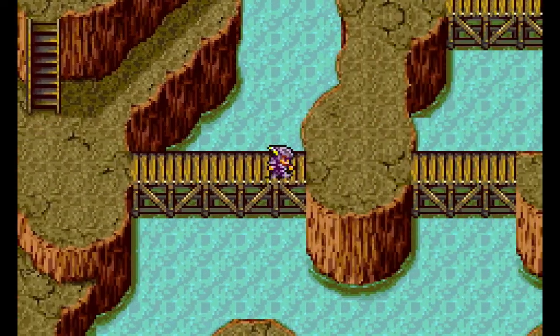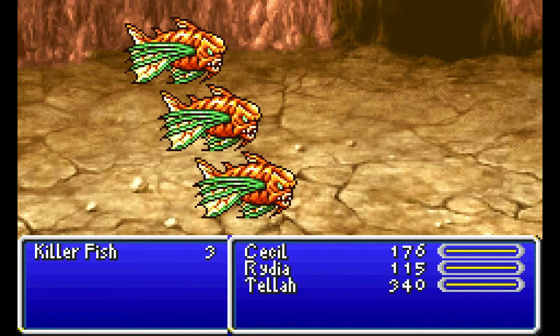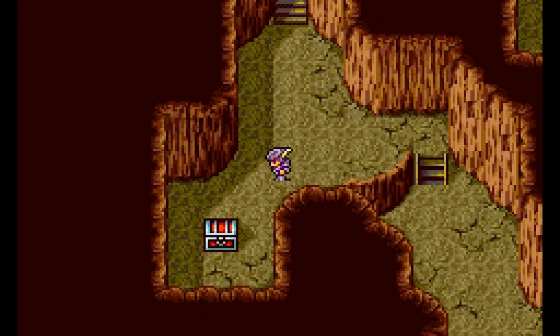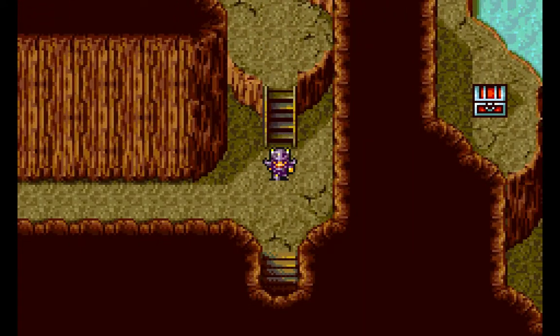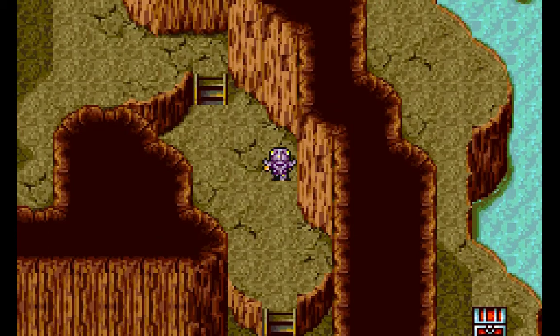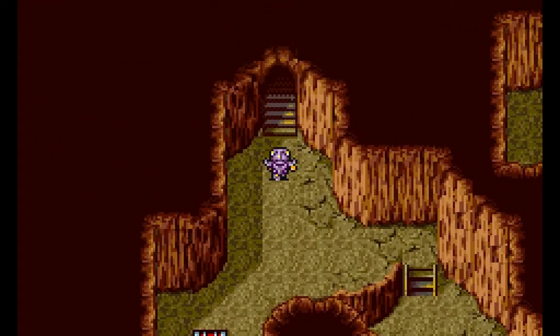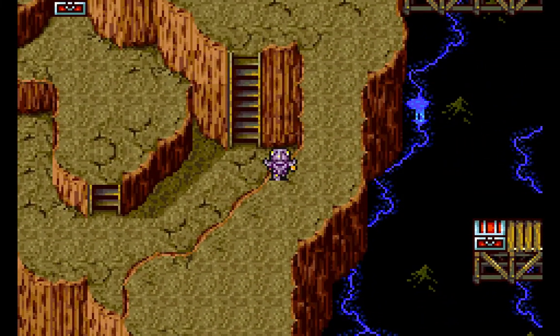Looks like that's the only way I can go - let's have a quick look. Yeah, that's the only way I can go. I was told there's some stuff for Cecil in here. Underground Waterway - let's just run away from these. I found a secret passageway!